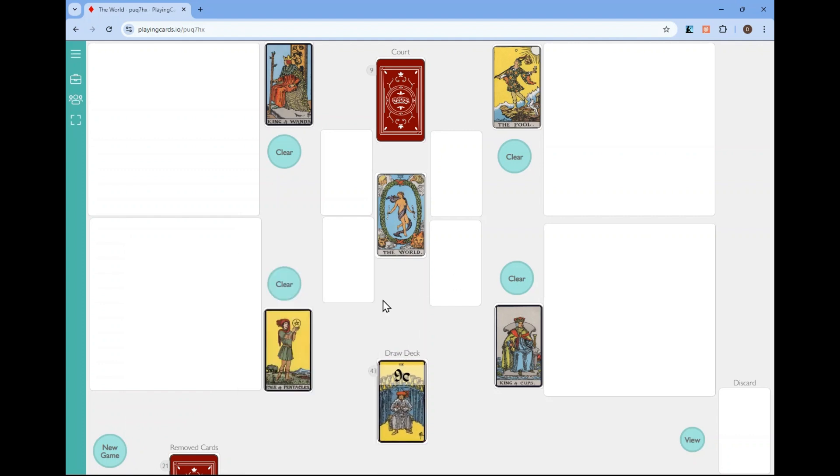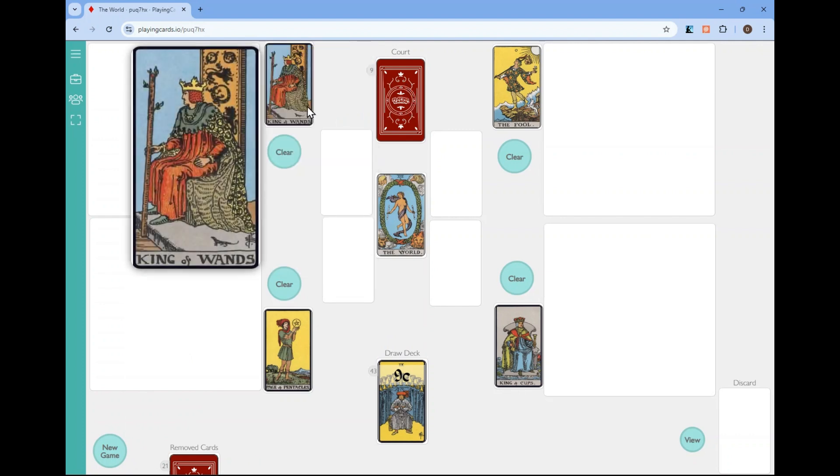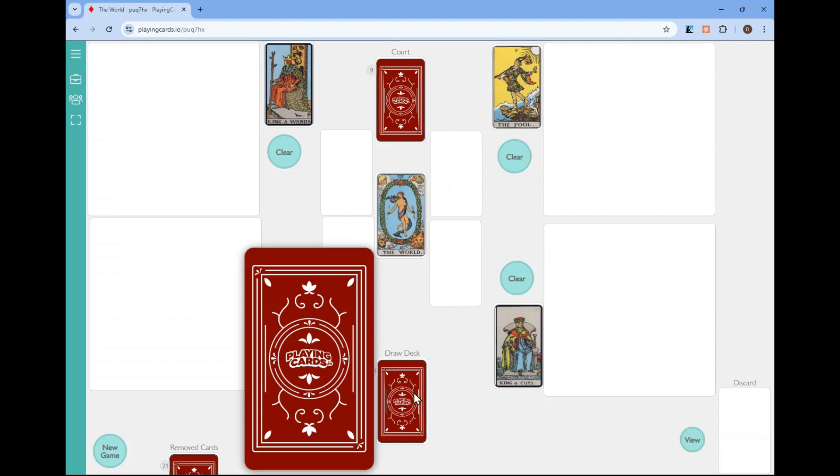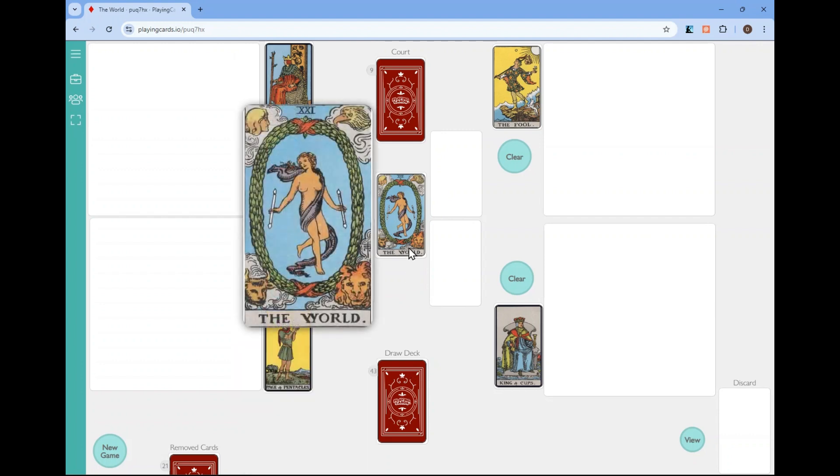To set the game up, you're going to take out all the court cards — the page, the knight, the queen, the king — and also the fool card: 17 cards total. Shuffle them up, then remove four of them from the game, so you have 13. Shuffle them face down and deal out four into the corners. The remaining 60 cards are your draw deck. Shuffle those and remove 17 cards from there. So you've removed four from the court cards plus 17 from the draw deck — that's 21, the World's number.